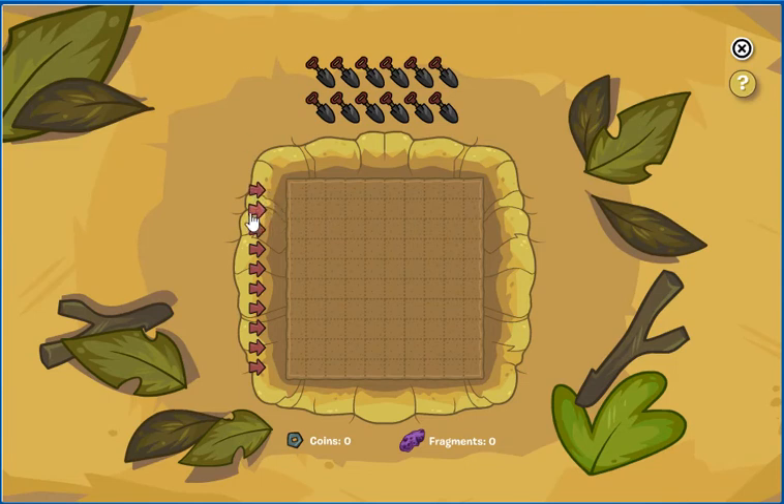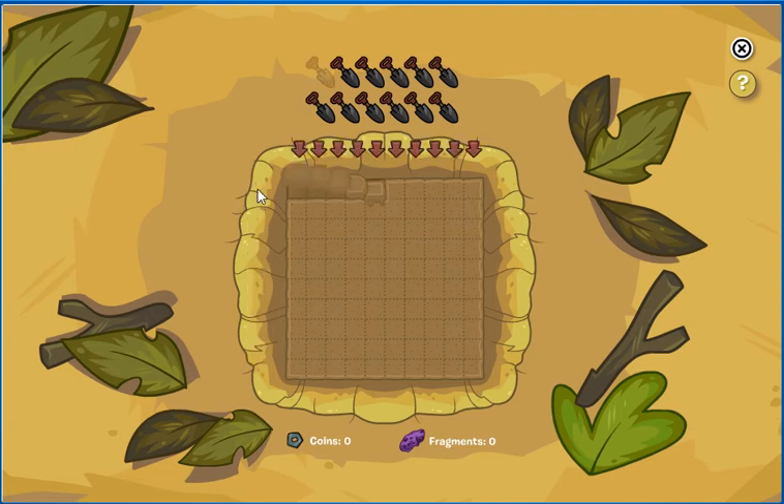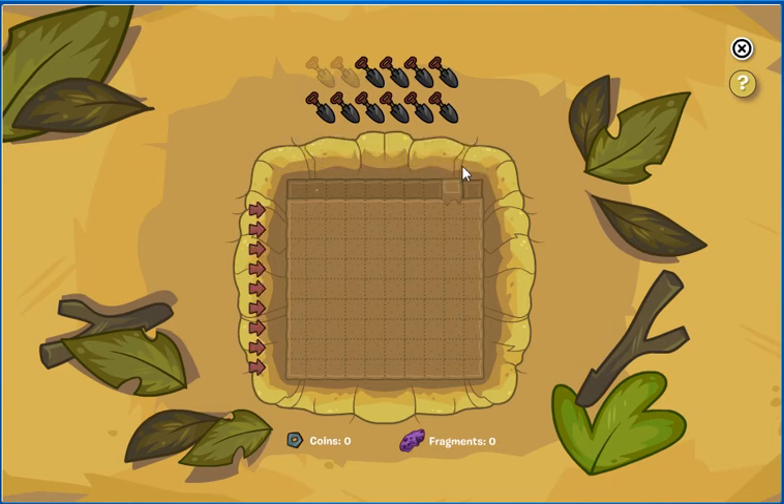When you play DinoDig, you have 12 tries and different arrows. You'll start going horizontally and then vertically. Every time you make a move, that row or column that you did — the opportunity to do that one will disappear.